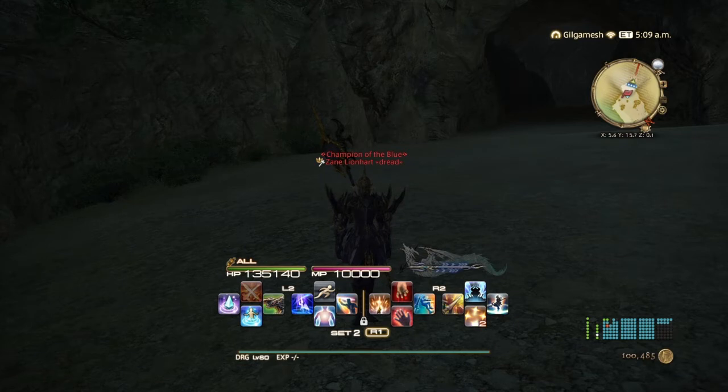The next one is going to be the Four Lords story in Stormblood. An Auspicious Encounter — Soroban will be standing here at the Ruby Sea at X5.7, Y15.7, and the main story quest Hope on the Waves must be completed. This will take you through Hell's Lid, which is the optional dungeon, and then you'll be going into the Four Lords storyline after that.